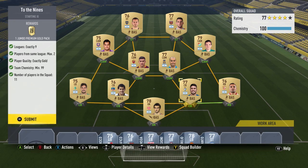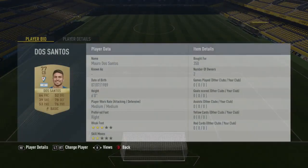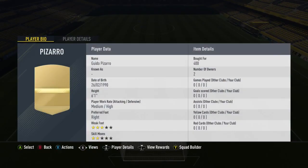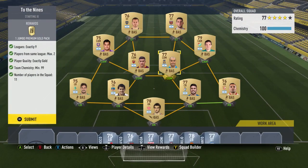The second SBC was the 2 of the Nines challenge, rewarding one jumbo premium gold pack with three rares and lots of basic gold cards which sell well anyway. We spent a bit more on this one — 350 for the keeper, 600 for the left back, and a few others, including some first-owner untradables costing nothing. It came to about 3,700 total, still much cheaper than Footbin options. The untradables from the start have no other value except for SBCs. Let's submit.